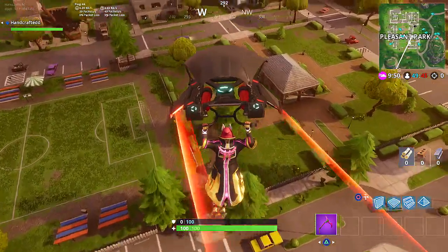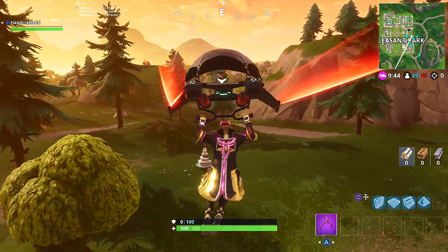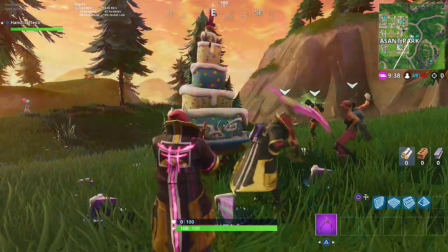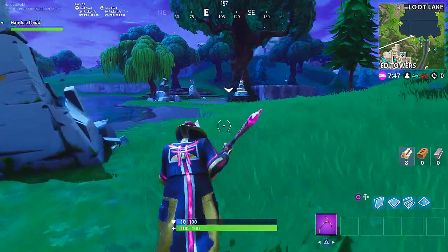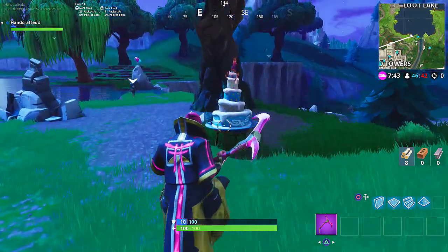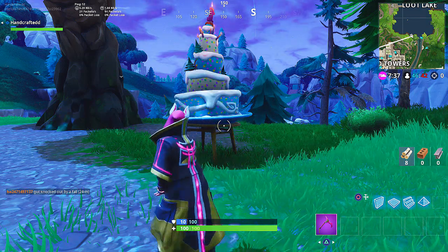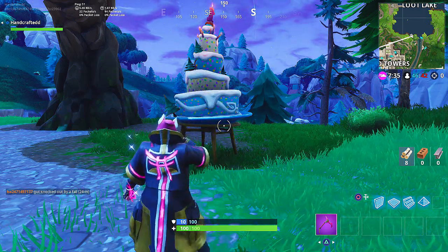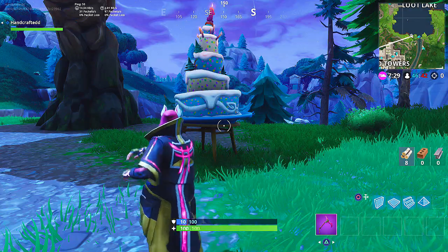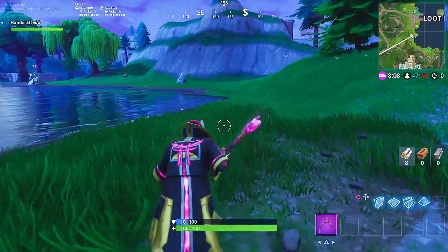The third birthday cake is right outside of Pleasant Park, towards the Loot Lake side. It's just outside the greenhouse at Pleasant Park, right there in the open grass area in between all the trees. The fourth birthday cake is over towards Loot Lake, so you can actually get the Pleasant Park one and then go immediately over to the Loot Lake one. It's over by the waterfall side of the lake, kind of towards Tilted, right under that huge tree just before the actual waterfall. You can see the balloons on the rock right behind it — just look for some balloons and you'll know you're looking in the right direction.